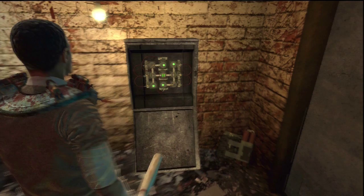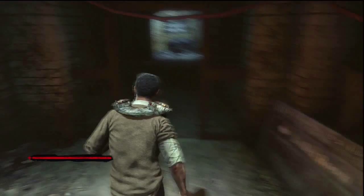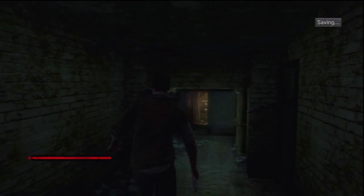Once you've completed that, the door will open and you will find yourself back by the acid barrel. So just follow the path back to the steam, past the shotgun door again. So use the valve on the pipe and you can shut off the steam.